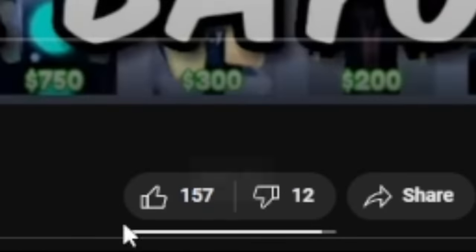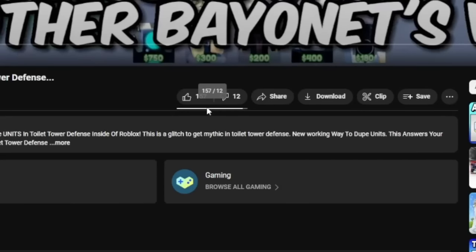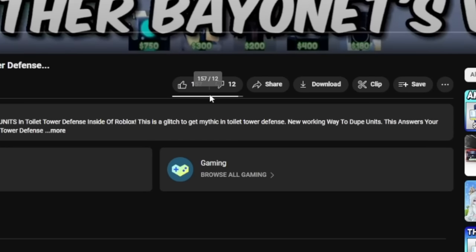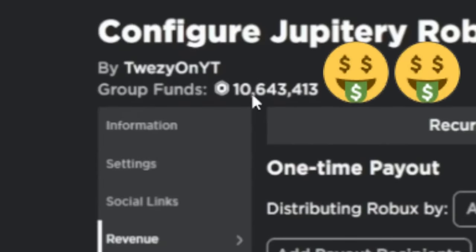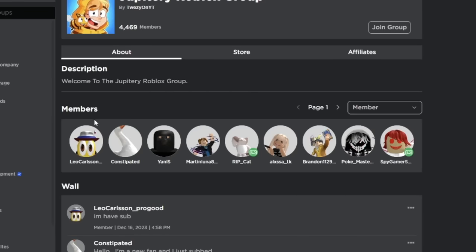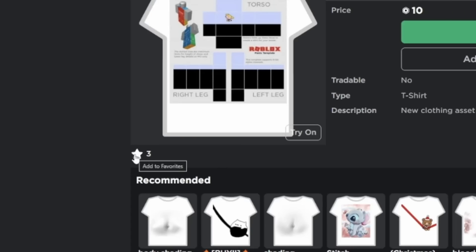Wait, I found another video. This one only has 12 dislikes and 157 likes. The comments seem like they're fake, but for some reason the like ratio is actually pretty good. No way, he has a free Robux giveaway. How does this group get 10 million Robux with no game? And even if it did have a game in the past, it would have more than 4,000 members. There's just one shirt with three favorites, so it has definitely not been bought a million times.